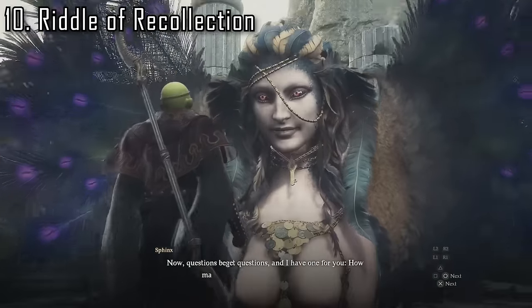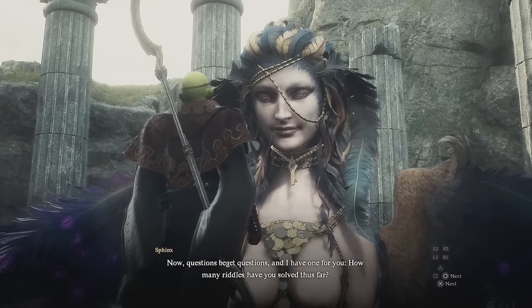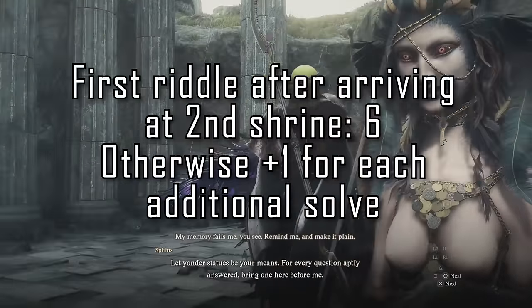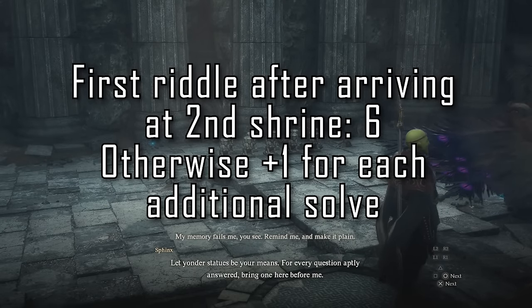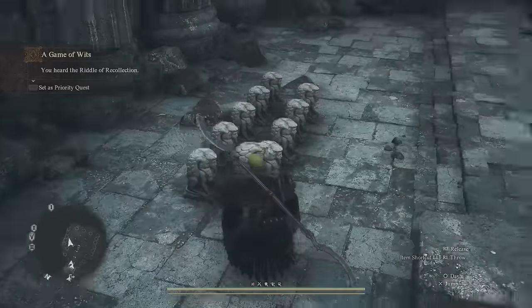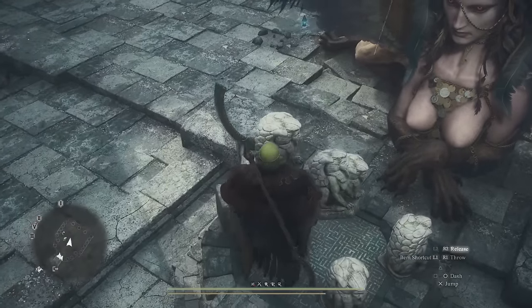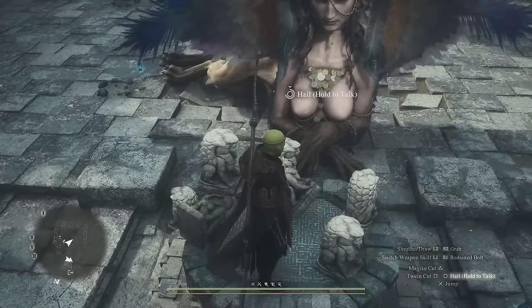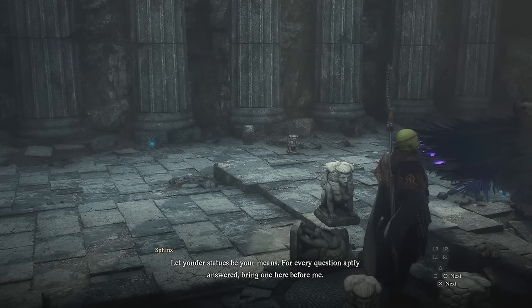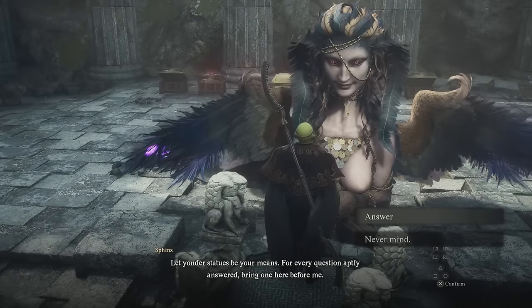The final riddle is the riddle of recollection, which has the sphinx ask how many riddles you've successfully completed up to the point of receiving this one. Assuming you correctly answered all five in the first shrine plus the one you get for arriving at shrine 2, your minimum answer will be 6 if it's your first one after arriving. Add a plus one for each additional riddle you've solved on top of the 6, and bring that number of stone statues she summons over to the dais to present your answer — they don't need to be exactly on the dais, just relatively close. Now if this is your 10th and final riddle, you're going to need to be ready to grab your reward very quickly as you'll be killing the sphinx right after this, and your window can be quite small.